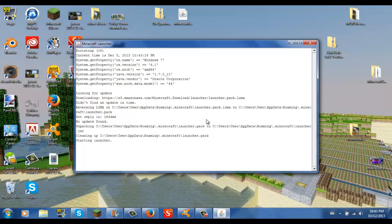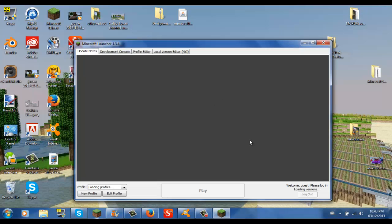Then go into your Minecraft to make sure everything is running good. It should say starting launcher and stuff. After it loads, you want to hit play. If it loads correctly — it might crash on the first try, but that sometimes happens.